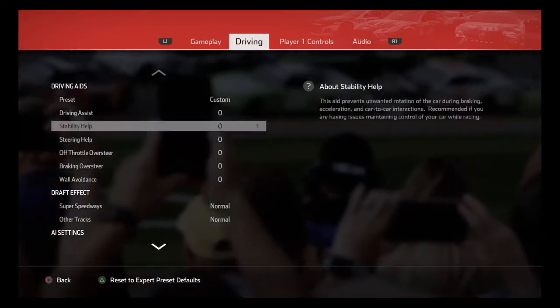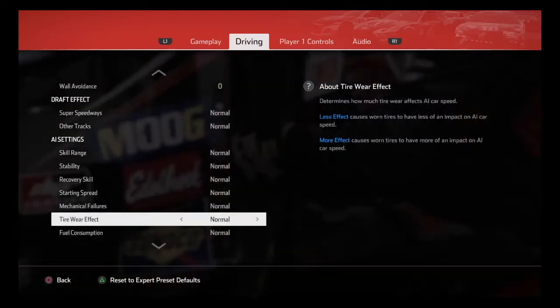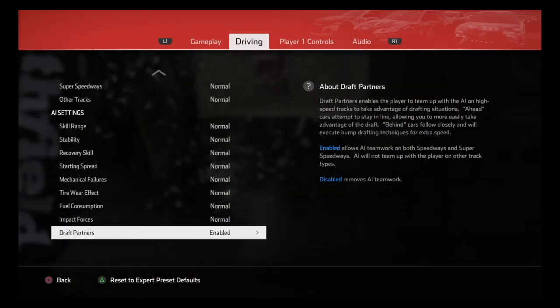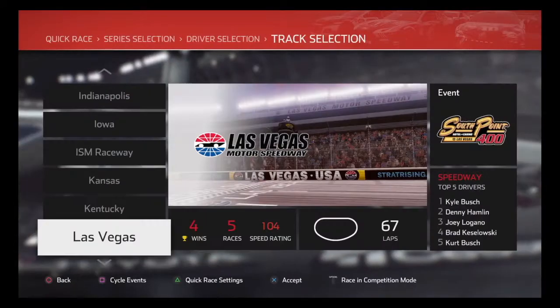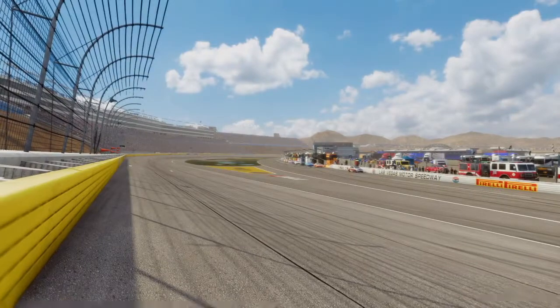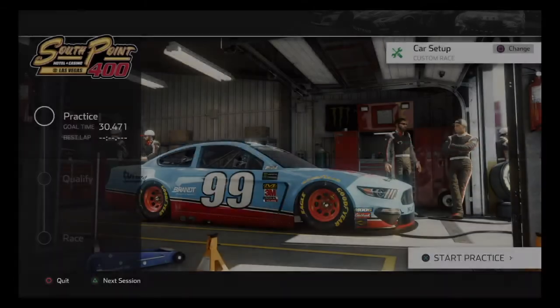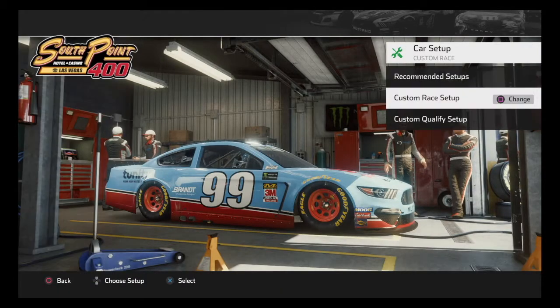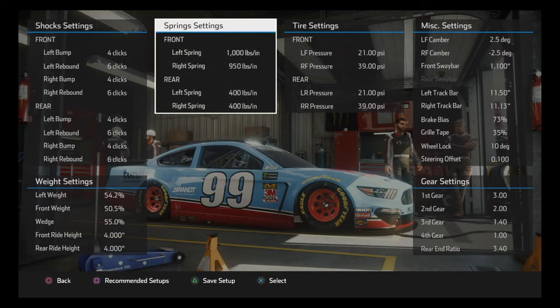The other settings are there. You can see here the tire wear effect for the AI. I set it to normal, but it's much more enjoyable to have a race against the AI with it set to more. I find it pretty tough to keep up with the computer controlled cars when the tire wear is set to normal. Their fall off just is a lot less than the human controlled cars.